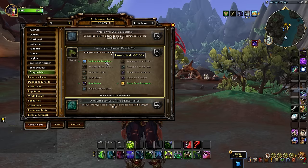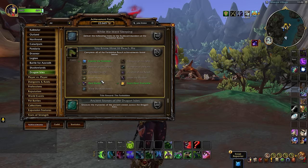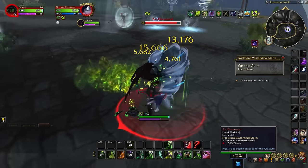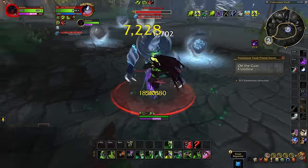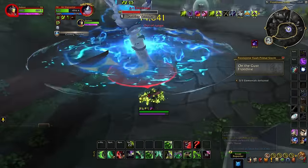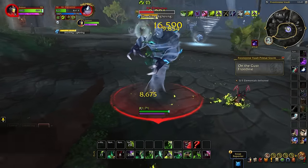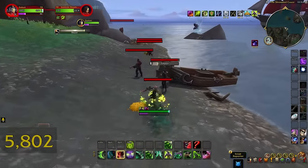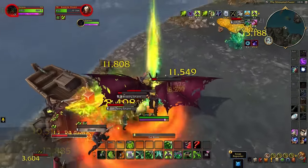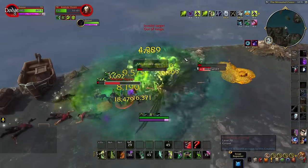The next achievement is You Know How to Reach Me, the completionist achievement for the Forbidden Reach zone. To unlock the zone, if you haven't already, you'll need to do a small questline beginning at the Seat of the Aspects — the massive tower at the top of Valdrakken where Alexstrasza, Calagos, and Osromo hang out. As part of this achievement, you'll need to explore the entire zone, complete the main story, dive into the Zaqali vaults and unlock all the doors, collect a variety of books and journal entries — which Wowhead has a guide for, especially if you use TomTom — as well as find all treasure locations and special encounters.